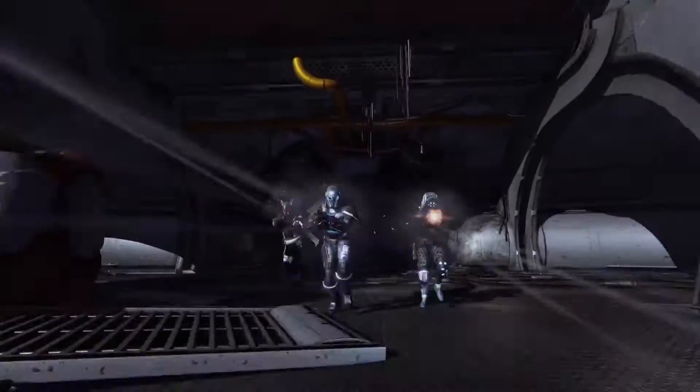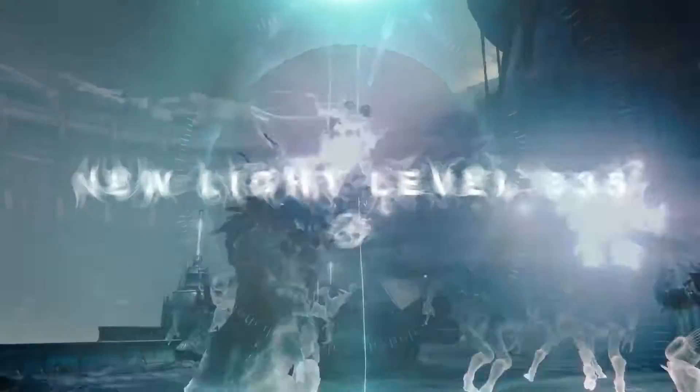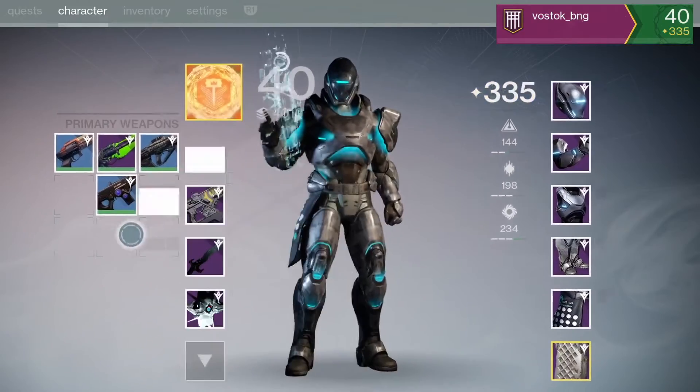We hear the community's call for new content, and with the April update, the live team is excited to be able to bring new ways to play and experience Destiny. Making your Guardian more powerful is a huge component to the Destiny experience, so with the April update, the live team raised the light level up to 335.